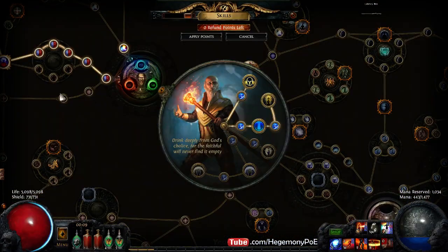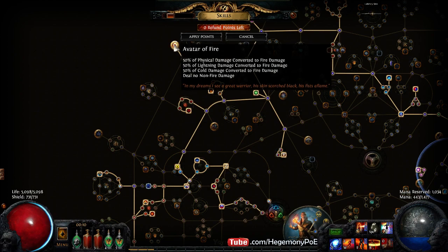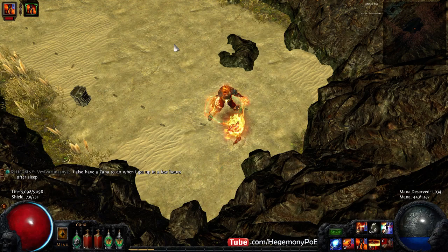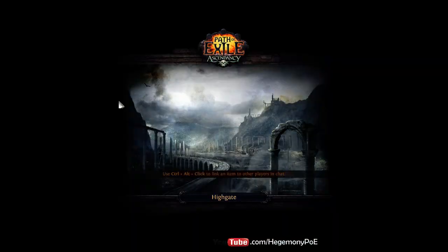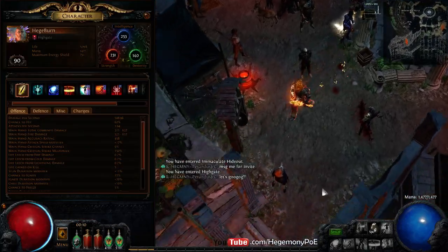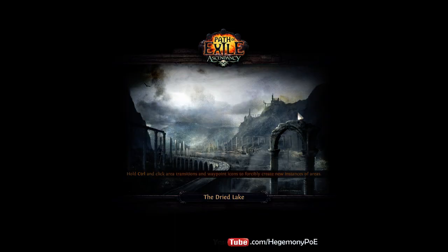Power charges discharge lightning damage; frenzy charges discharge cold damage. But since I have Avatar Fire, it converts half of that into fire, and as the downside I can deal no non-fire damage. That means 50% of the damage is lost because of Avatar Fire, but it all goes to fire — and this is important because I don't want things to shatter. If things shatter, they don't leave a proliferation ring behind. Being able to proliferate shock would be awesome, but I can't do that with Avatar Fire.